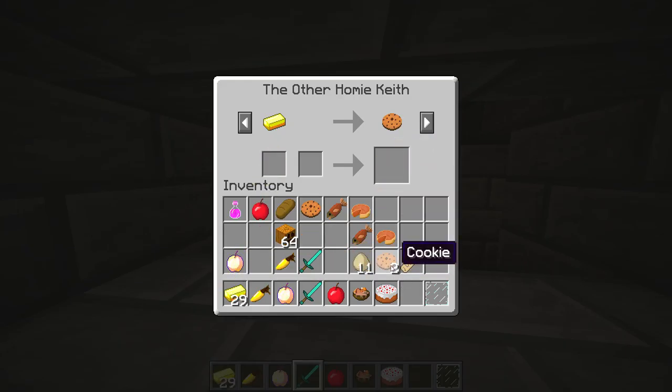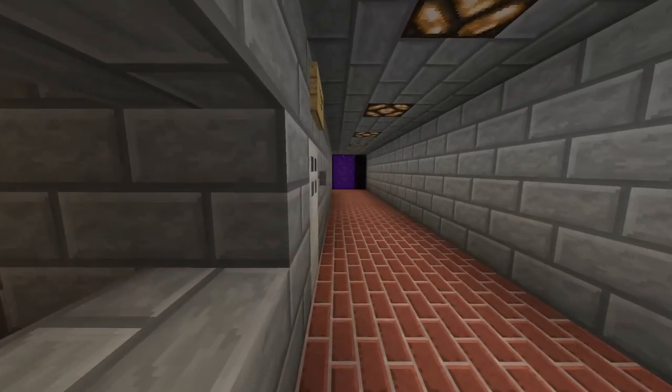You can see I already have some cookies — I've already bought a lot from this man. He is a homie. He supplies you when you want to go to the nether, he supplies you when you want to go anywhere in the zoo. Also some cooked salmon; I don't need to buy any, I already have some, but thank you so much — the other homie, Keith.